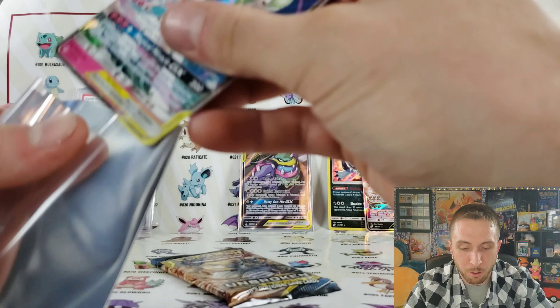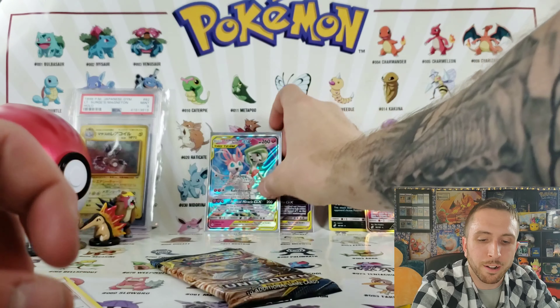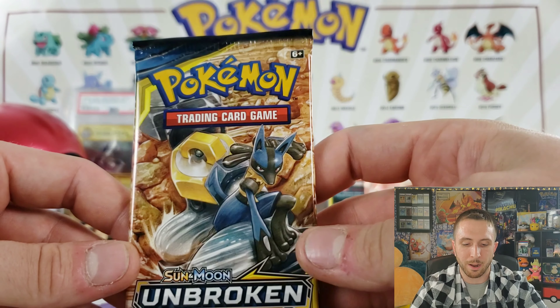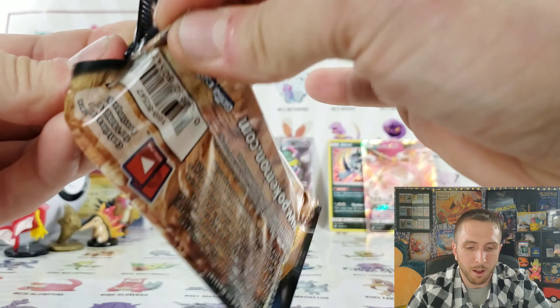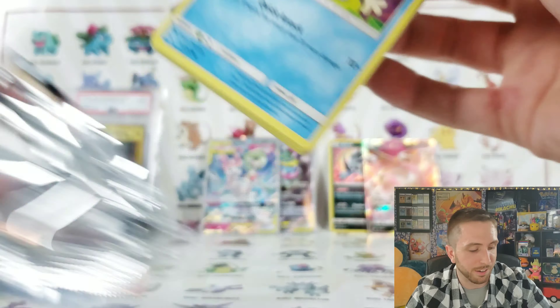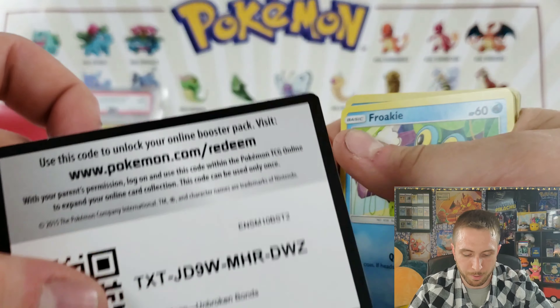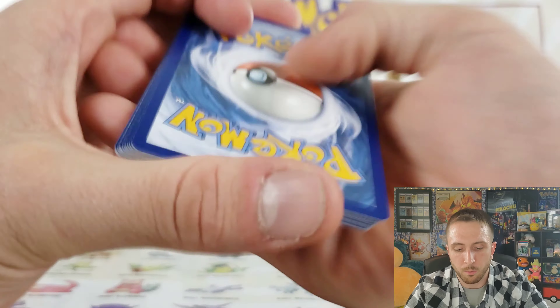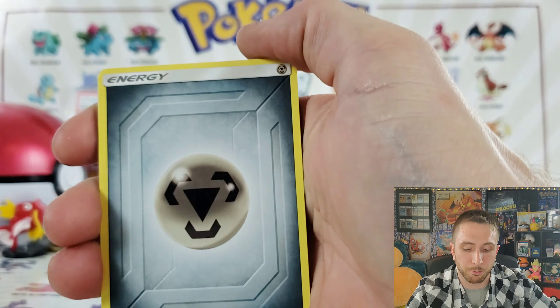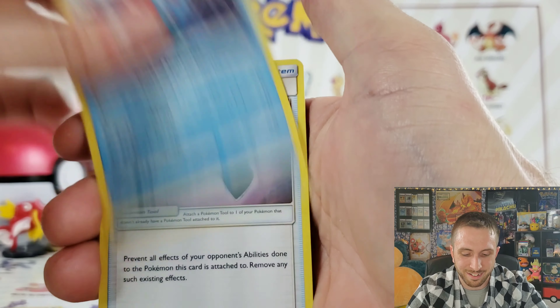I gave Unbroken Bonds a challenge — I told them they are weak sauce and now they want to step up to the plate. We gotta go again with another Unbroken Bonds pack. Oh man, I'm just speechless right now. This is insane! Did we get another pull out of this pack? There's a code — one, two, three, and four to the front — and we still have that Gym Heroes booster pack to get into. That's insane.